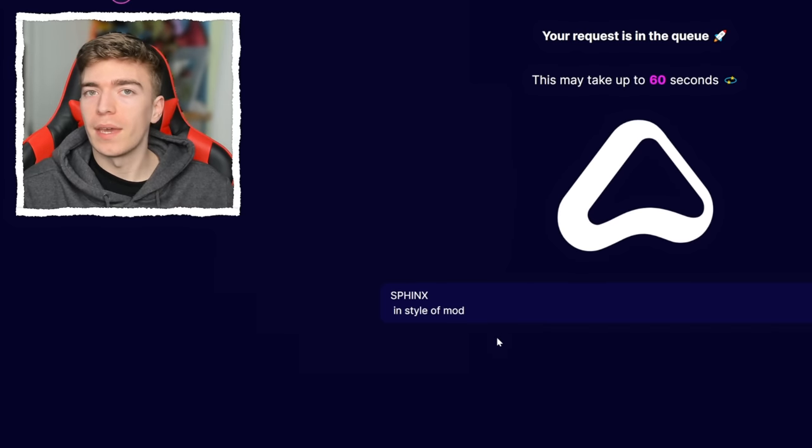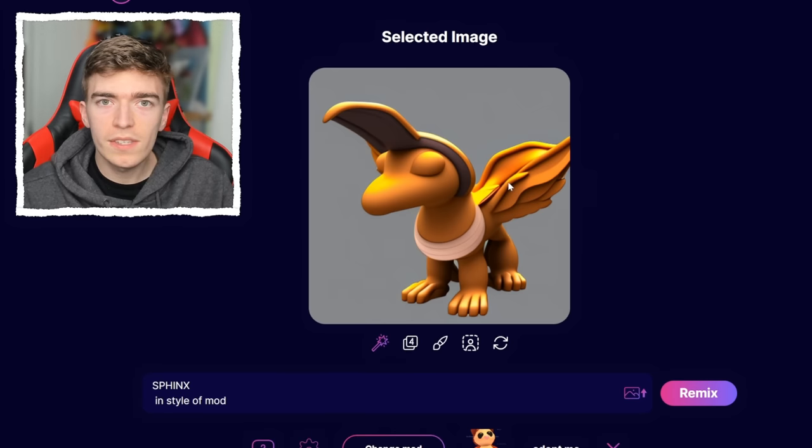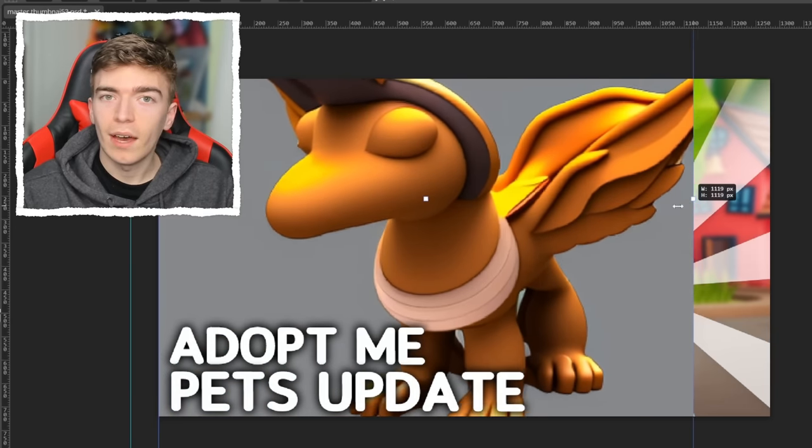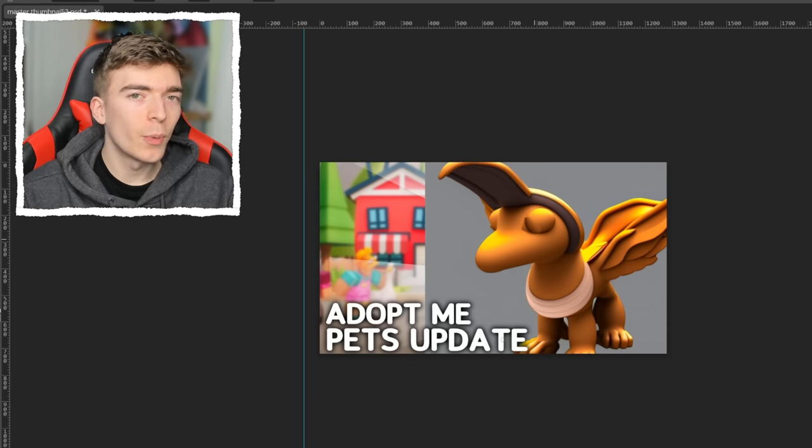A Sphinx in Adopt Me — this one's awesome. If I just adjusted the eyes slightly, which I'll do right now... yeah, maybe it doesn't look quite right.